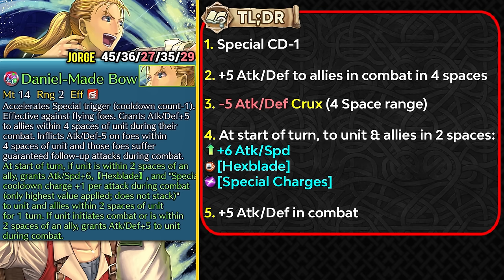George actually gets an amazing weapon refine for a free-to-play unit, and he doubles and triples down on his supportive niche. He did have minus special cooldown in his weapon, and now he can give plus 5 attack and defense to allies in combat within four spaces of him, and also inflict minus 5 attack and defense on foes in that four-space range — a crux effect. This allows you to get guaranteed follow-up attack on your units against those debuffed foes, helping units like Emblem Ike with Ash and Knot that don't really have guaranteed follow-up attack in their weapon.